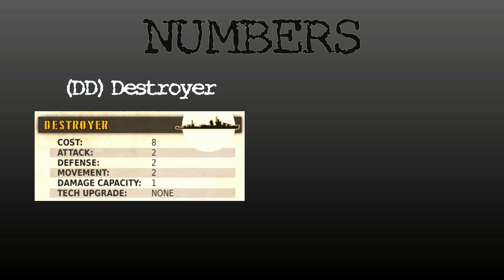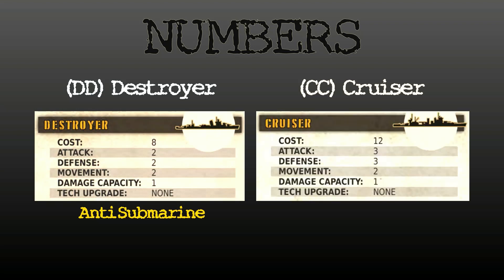Let's look at the base numbers for each unit. The Destroyer has a cost of 8 and both an attack and defense of 2. Its special capability is anti-submarine warfare. The Cruiser has a cost of 12 and both an attack and defense of 3. Its special capability is Offshore Bombardment.